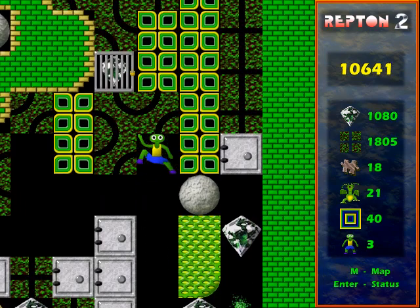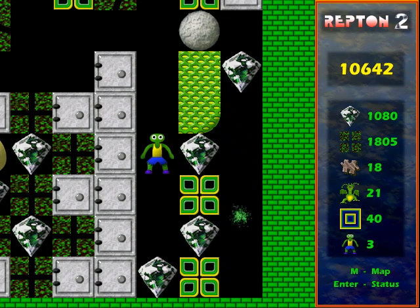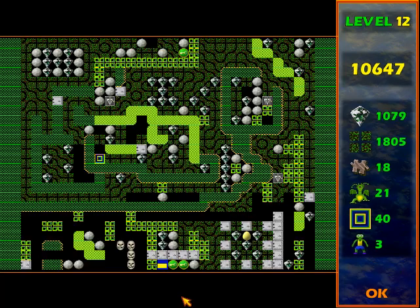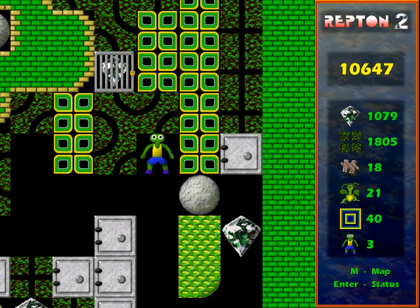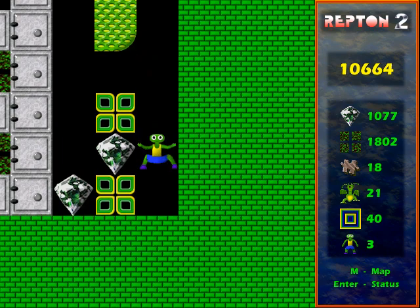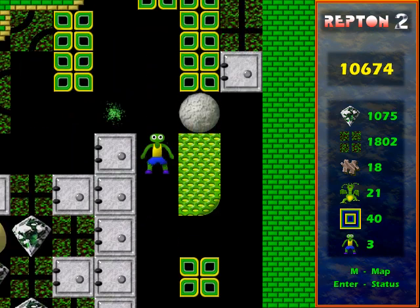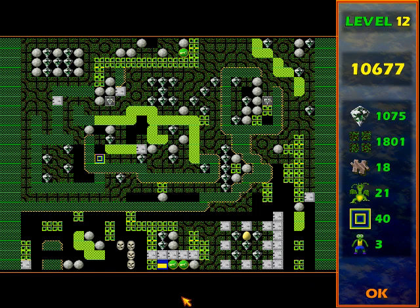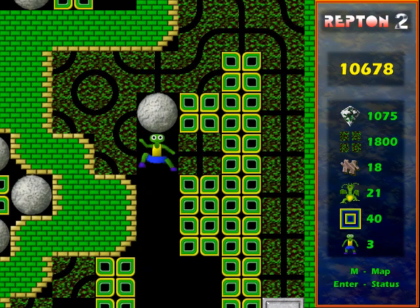I remember this from Repton 3. I've given myself a few seconds between the spirits so that when the first one gets the cage nearest me, I can quickly nip up there and get the diamond before the other spirit comes around. Then let it go through — it's already set up nicely for it to get the next cage, which you can see a little above me on the left.